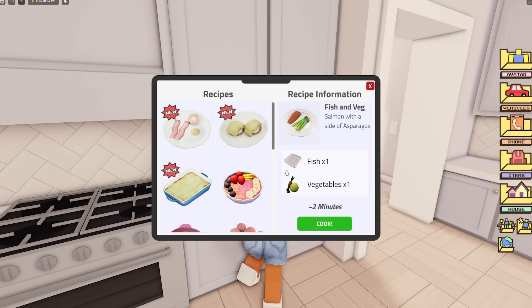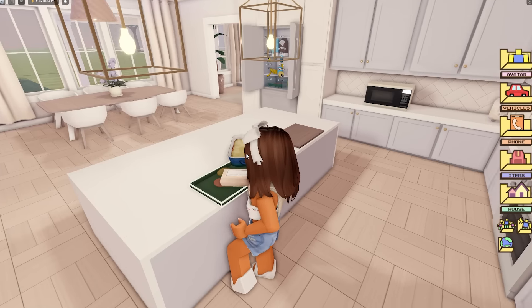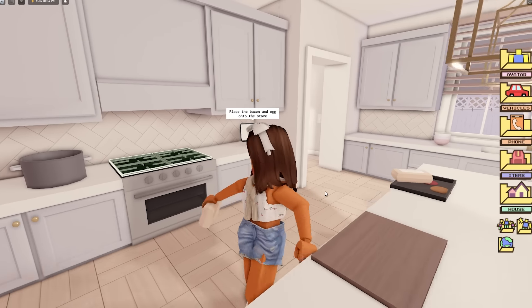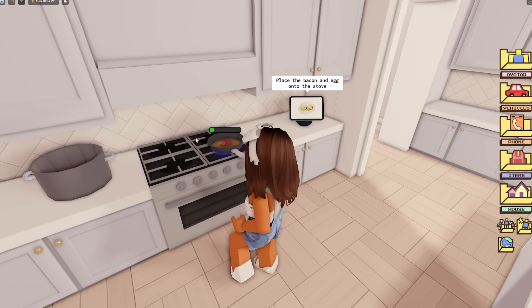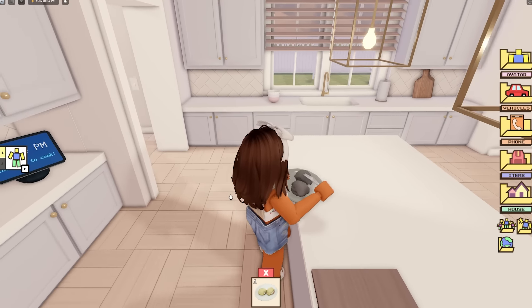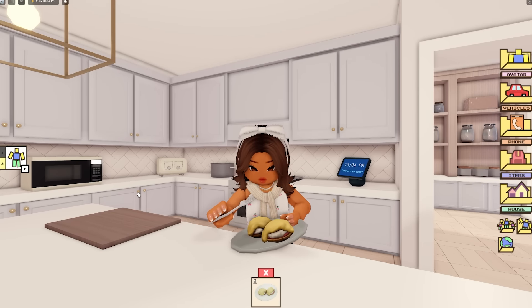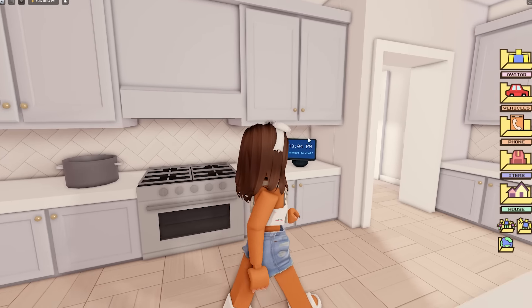Next up we have a new breakfast item - eggs benedict, which is a toasted English muffin topped with bacon and poached eggs. It should only take two minutes to cook. Getting ingredients from the fridge and pantry, we place our eggs and bacon on the stove, cooking them one by one, then plate it up. Look how easy that is - done! That's one of the easiest meals to make on here. Placing it next to our lasagna on the table - that took less than two minutes.